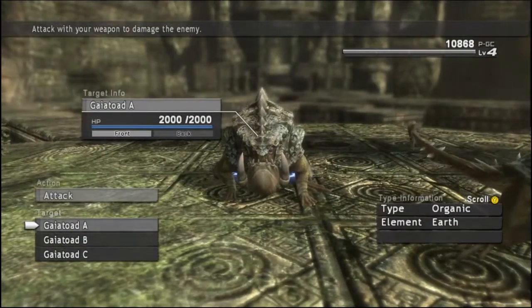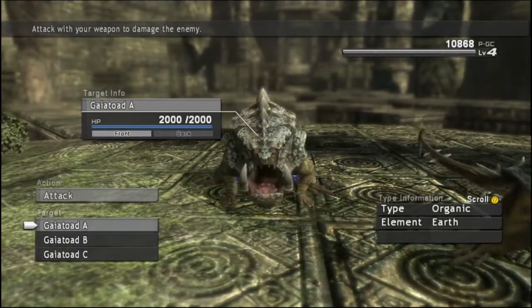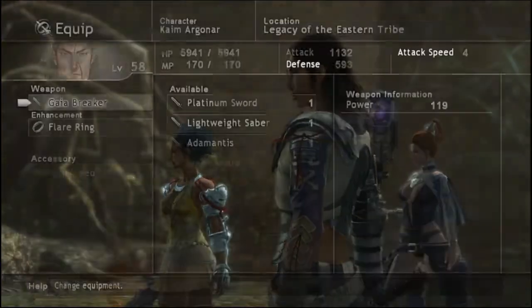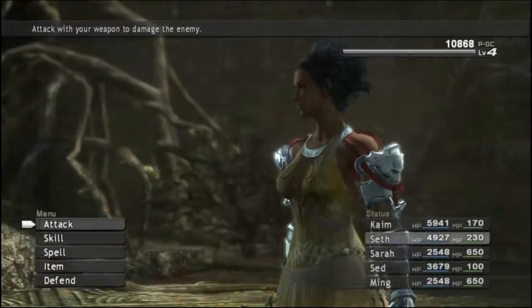Hello, this is Battle121 and welcome back to Let's Play Lost Odyssey. In this episode we're going to be taking on some new enemies called Gaia Toads. These guys are weak to wind, so if I can find my Cyclone rings here, those will come in handy against these guys.